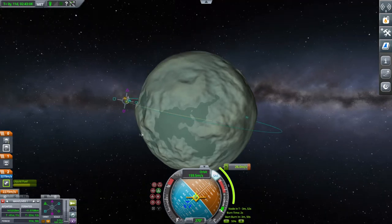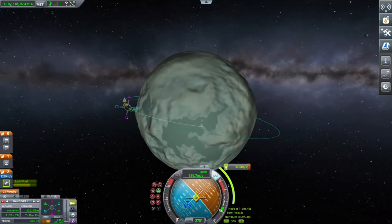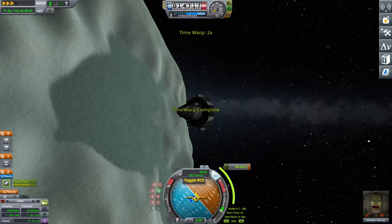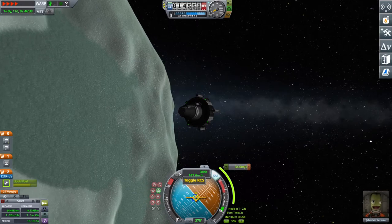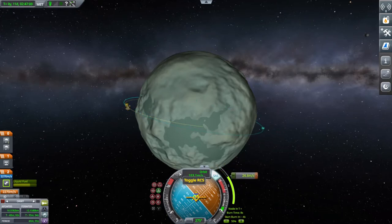I've decided I want to land in that sea area, so I do a quick maneuver node pull retrograde and you can see my orbital line falls right into those flat areas. We'll warp forward to that point, then point retrograde. I don't even really bother with the maneuver node at this point — I was doing that more so you could see what the plan was. When we get there, pulling retrograde will bring us right into a nice descent line toward that dried-up seabed. I want to get the orbit nice and low first.